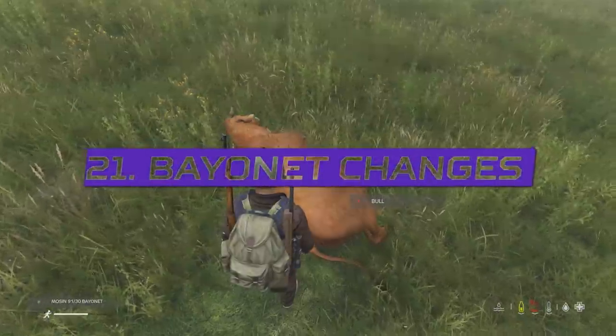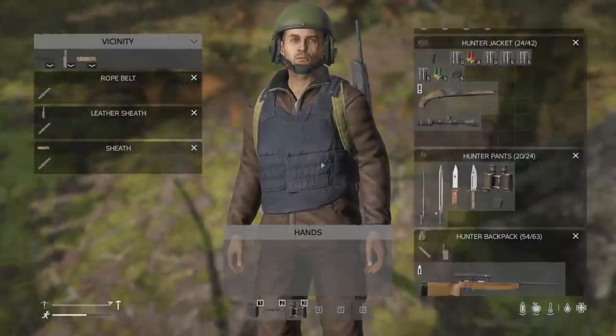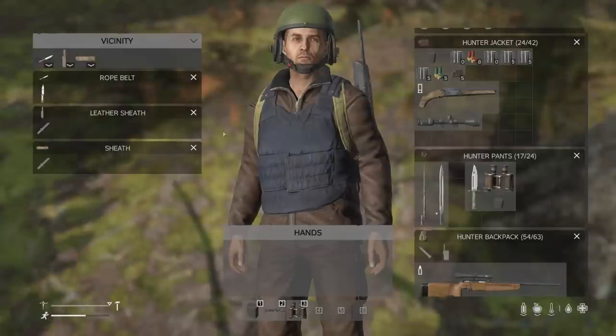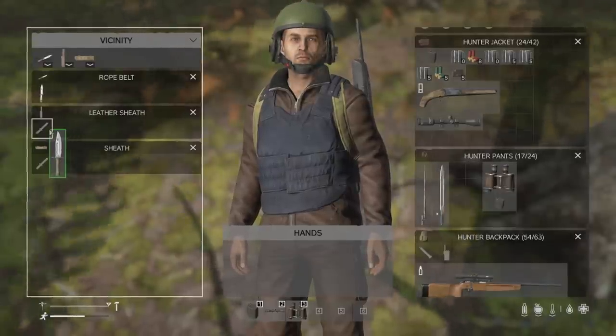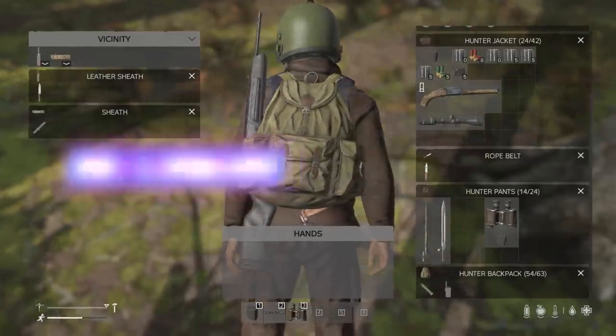The Mosin Bayonet can no longer be used to skin animals or prepare fish, but can still be used for stealth kills and other useful tasks. The AK and M4 bayonets on the other hand can now do everything that a normal knife can do, including being attached to the knife sheath and the rope belt, but the SKS bayonet still cannot be attached to these.